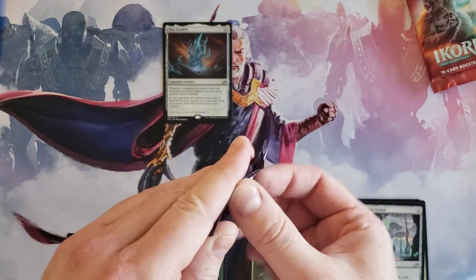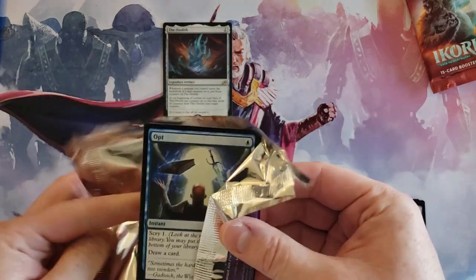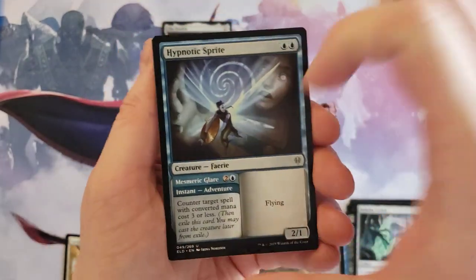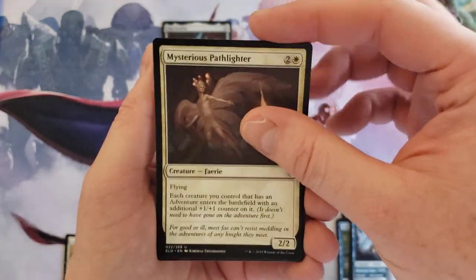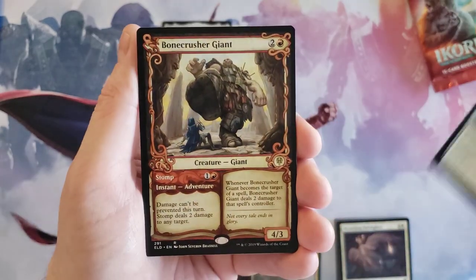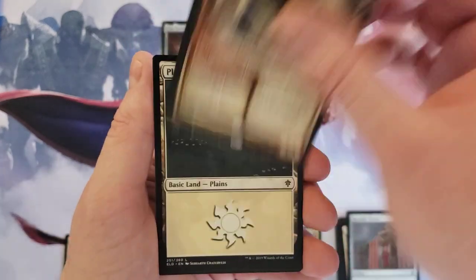Let's do a Throne. Going straight to the young commons — we got Hypnotic Sprite, Mysterious Pathlighter, the Heraldic Banner, which is a pretty cool card, and Bone Crusher Giant — in the showcase! Okay, so that's like three solid Throne packs right there.